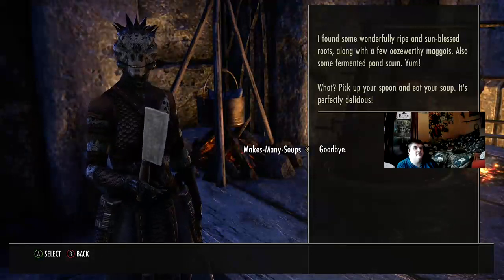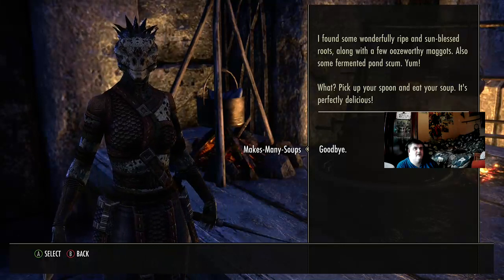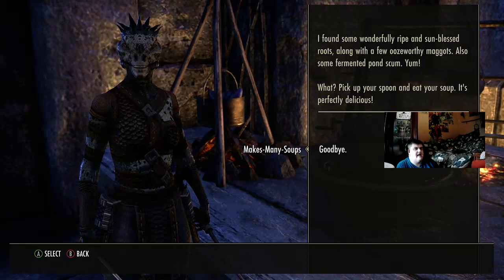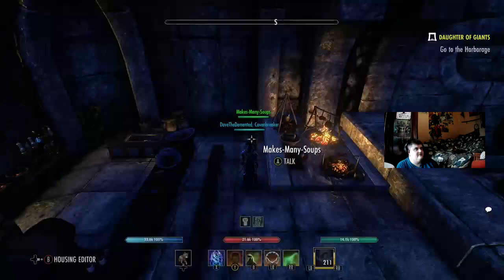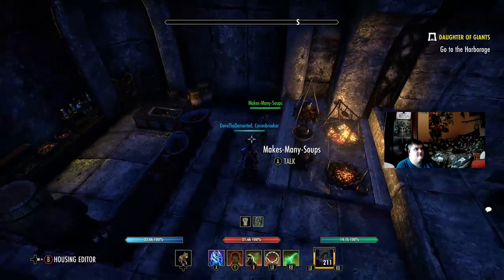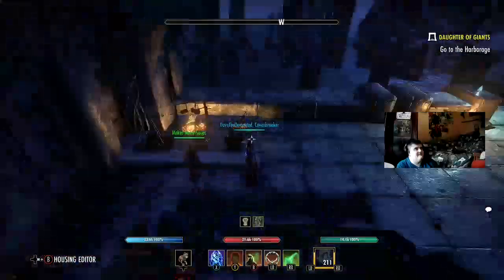Let's have a little chat with her. 'I found some wonderfully ripe sun-blast roots along with a few ooze-worthy maggots. Also some fermented pot scum. Yum.' 'Pick up your spoon and eat your soup. It's perfectly delicious.' 'No. I don't think so, dear. You are my sister Argonian and I love you, but we're not doing that.'